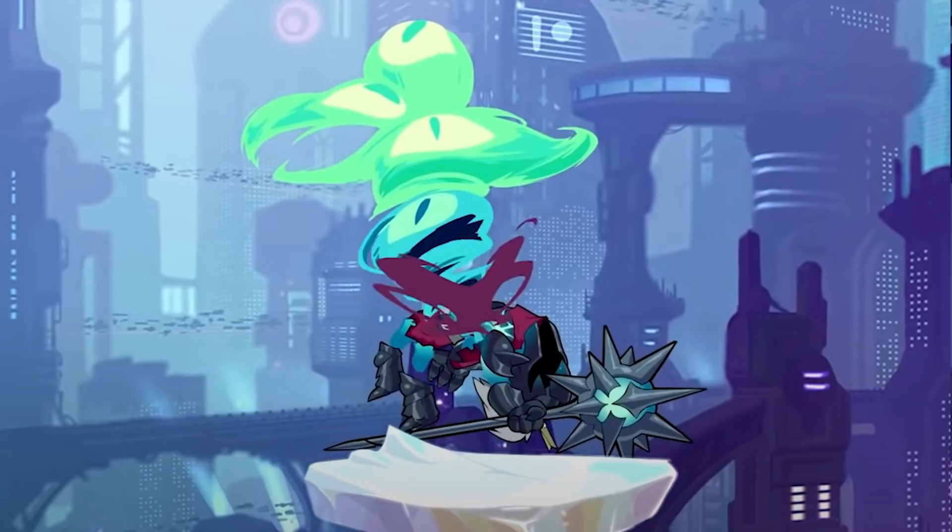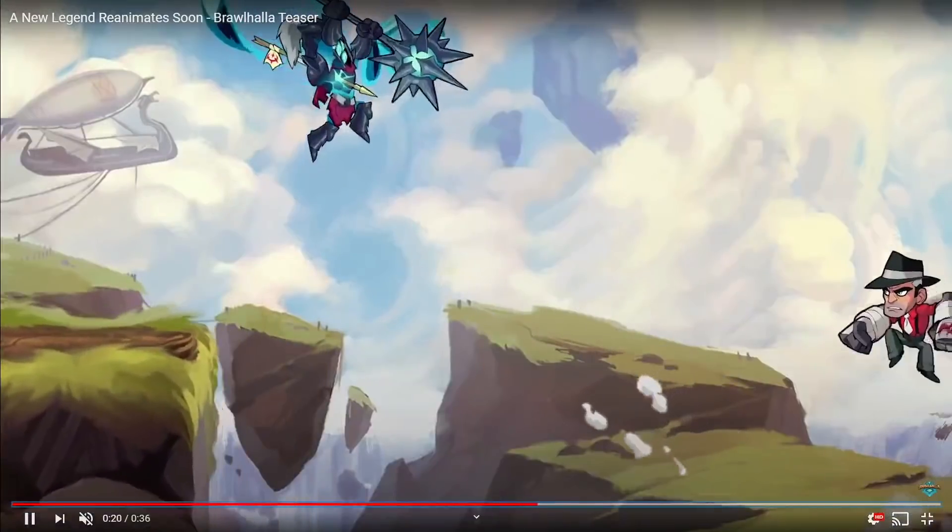This N-sig on hammer is pretty insane to me. It seems like almost a better version of Thor's N-sig on hammer, which is concerning. Thor's N-sig on hammer does true combo off of dlight, so I wonder if this has that same potential. If the force and damage are high enough, this could possibly be the best sig on hammer just for that true combo potential. This is honestly one of my favorite signatures from Ghost Armor so far.